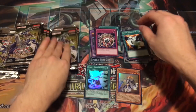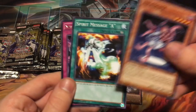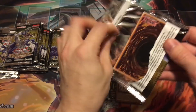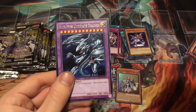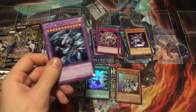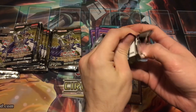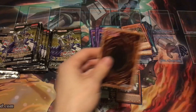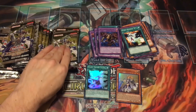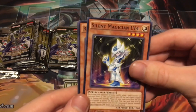Spirit Message, Rage, Metal Reflect Slime. Macro Cosmos, another Metal Reflect Slime — same rare in a row. Sangan, Silent Swordsman, and Blue-Eyes Ultimate Dragon. This rare was like two or three bucks, which is really surprising because it just recently got a secret rare reprint in Legendary Collection, so I was pretty surprised to see the regular rare hold some value. Spirit Message, Destiny Board, and Thousand-Eyes Restrict — another solid 50 cents to a dollar rare.